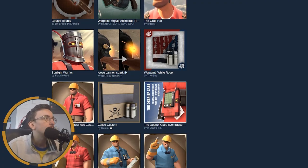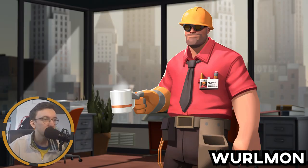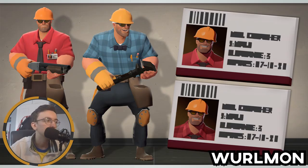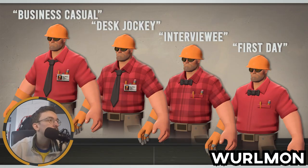We're going to look at a few more. Starting with the Business Casual — I'm a big fan of this style. It's like an Engineer got a nice little suit on. There are other styles as well: a bow tie, a checked pattern — it's cool. Just a nice, clean Engineer cosmetic.